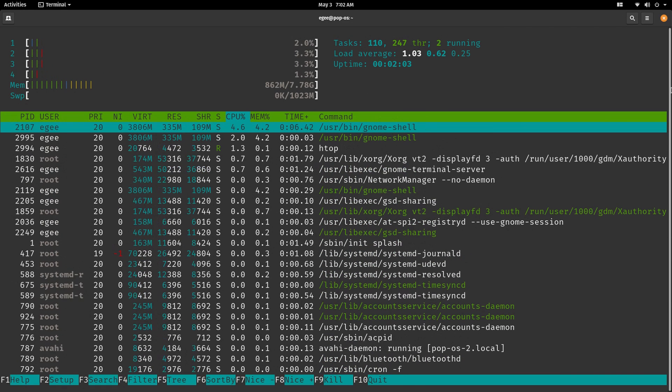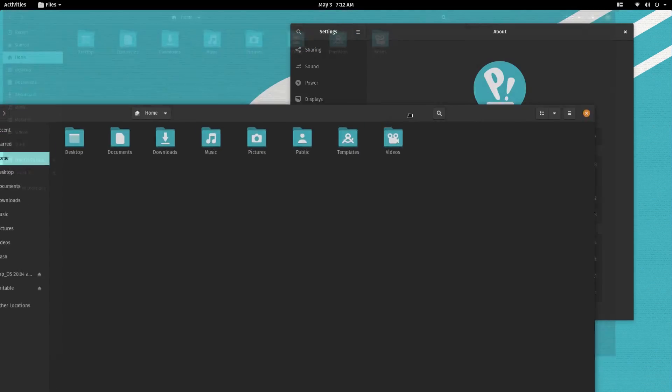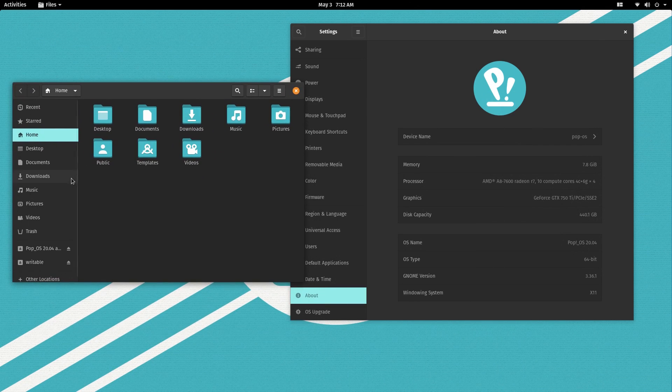Just like Fedora and also Ubuntu, Pop!OS is running GNOME desktop version 3.36. Pop! has its very own coat of paint, complete with its own color scheme, typefaces, icons, and more.